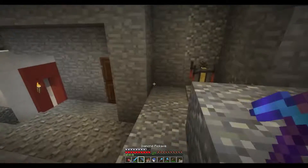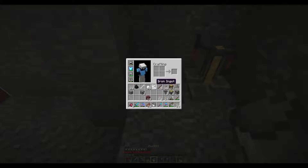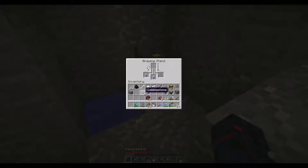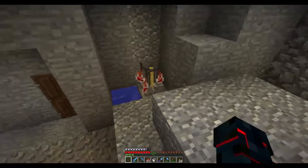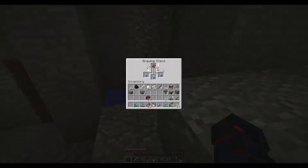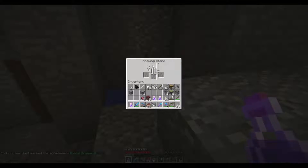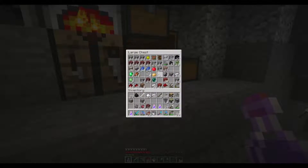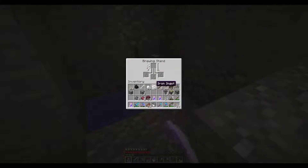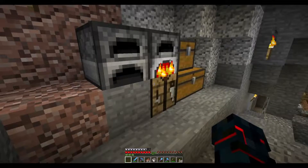We need some glass - three bottles. Let's get some water and fill these up, then put them in the brewing stand. The fermented spider eye goes in here and we wait for it to brew. That gives us weakness potions and that's the first step. We can make heaps of these. We have seven gunpowder so we can put these back in and turn them into splash potions - that's awesome.